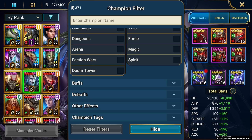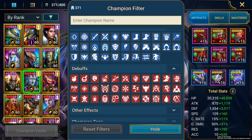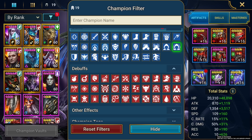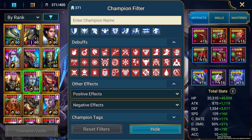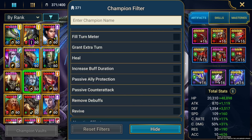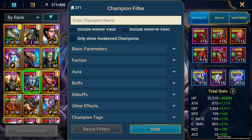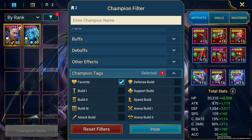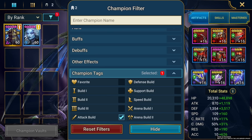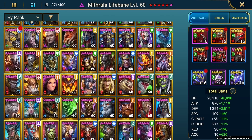Not enough for you? You can also choose champions who can apply specific buffs or debuffs, picking multiple options from the selection, and the filter will bring up all champions who can dish those effects out. There are the same options for instant effects too, such as healing, turn meter manipulation, manipulating buff or debuff duration, and more. We've also not forgotten champion tags — you can add those to your filter parameters as well. All in all, the champion filter is as comprehensive as possible, making team building easier than ever, especially for those with hundreds of champions in their collection.